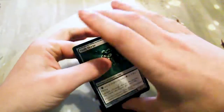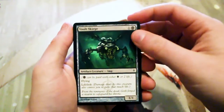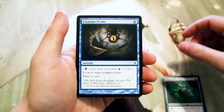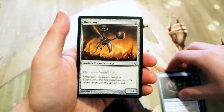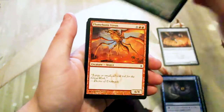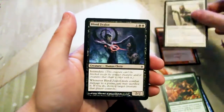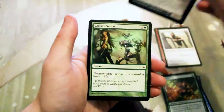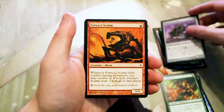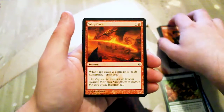I would love to pull a Karn — I believe that's the highest value card in here at around 75 dollars. But we open up right away with a Vault Scourge, which is one of my favorite artifact creatures. Also a Gitaxian Probe, another great card, a Hover Mirror, a Glistener Elf — another great card — a Flameborn Viron, and Forced Worship.